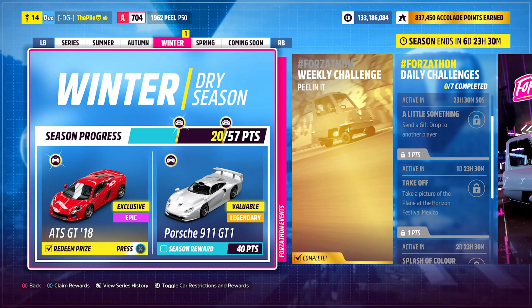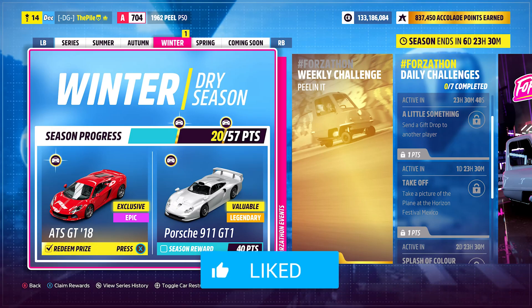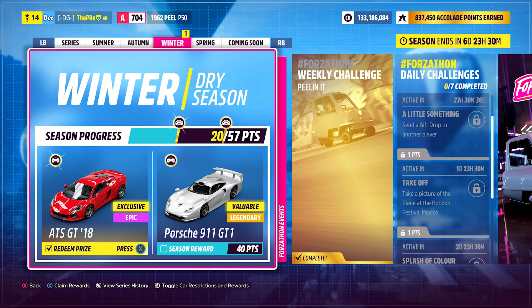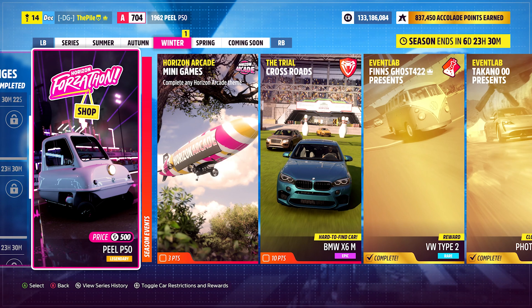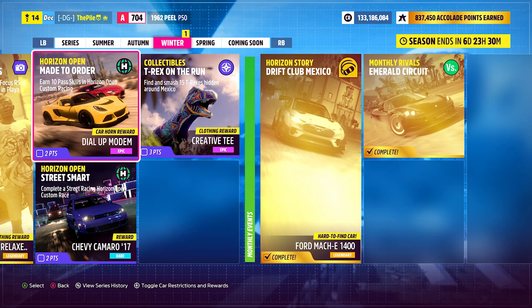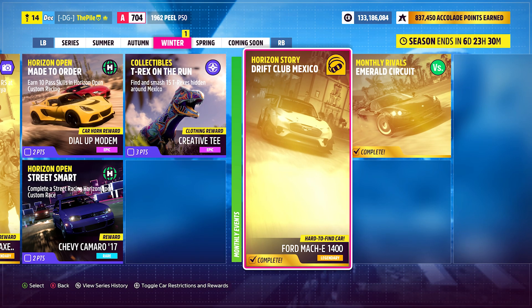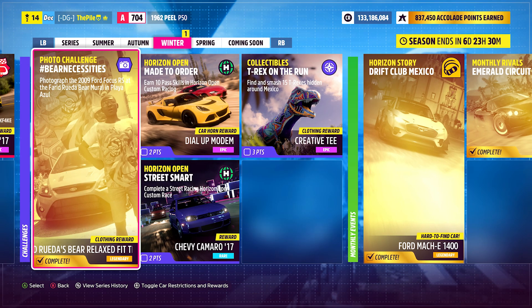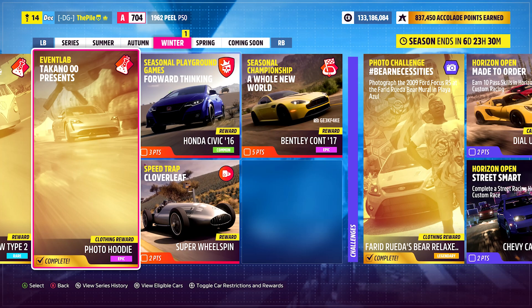We're now in winter within Forza Horizon 5, which means we have another brand new vehicle to claim for Series 6 — the 2018 ATS GT. You get this vehicle by getting a total of 20 points within the winter season. It's very easy to do; if you've done the drift club and the monthly rivals, that's already seven points towards it.